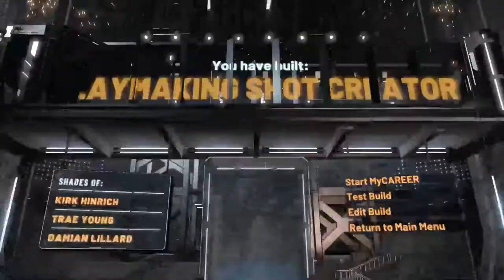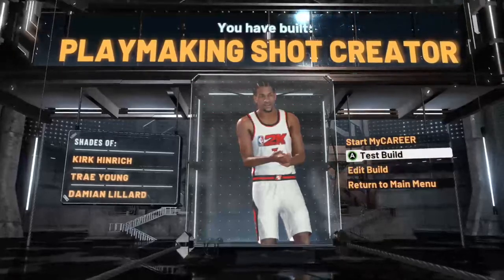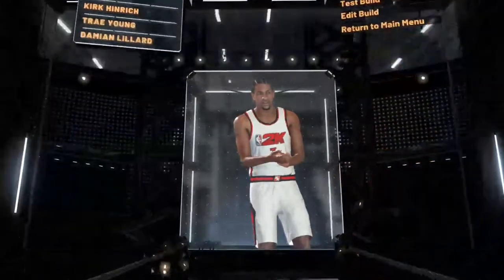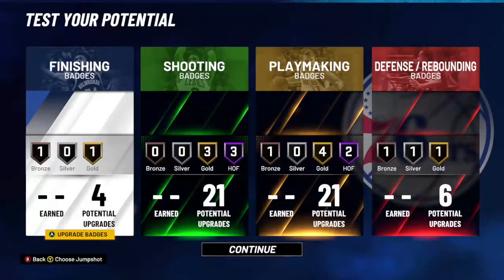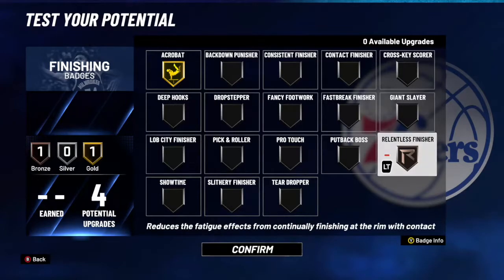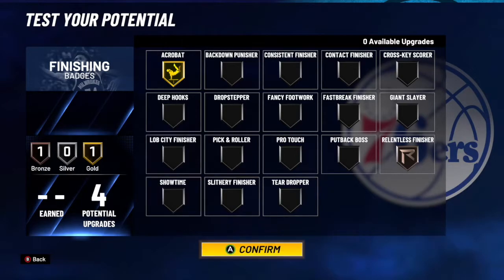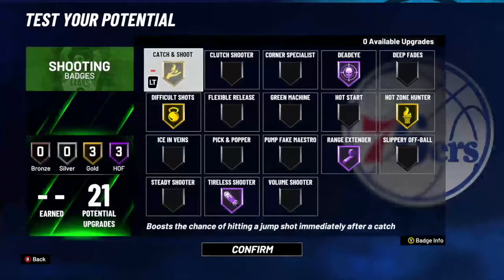Here's the build. It's gonna say you're Kirk Hinrich — you're not Kirk Hinrich. This is like Steph Curry, Allen Iverson. It even says Damian Lillard down there, I can see that. For your finishing badges, I'll choose Acrobat Gold and Relentless Finisher Bronze. If you want to do reverse layups this year, you have to have Acrobat, that's why I put that. And Relentless Finisher is for the stamina.